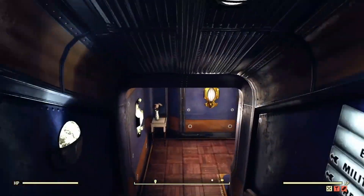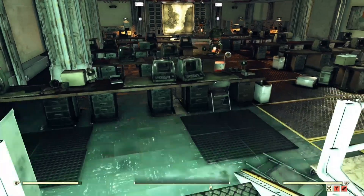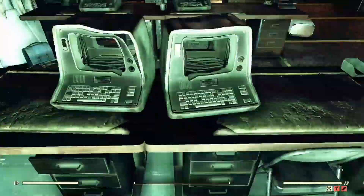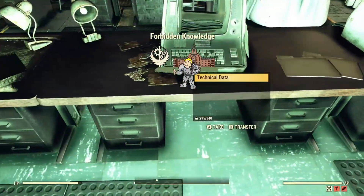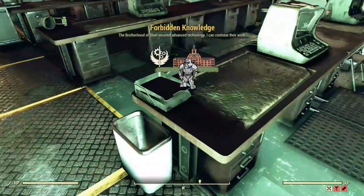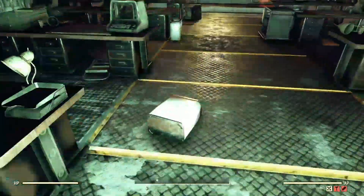You're going to want to come down to the Whitespring Enclave Bunker and head over to the Military Wing, and search every single one of the desks. Typically you can find at least one technical data in here, but up to five sometimes. Just come down to the Military Wing, pick up all the technical data you can find, server hop, and keep doing it until you have as much as you want.